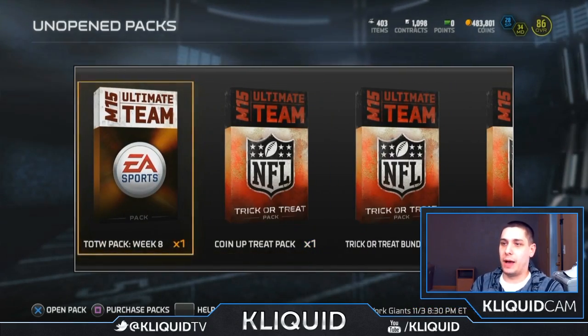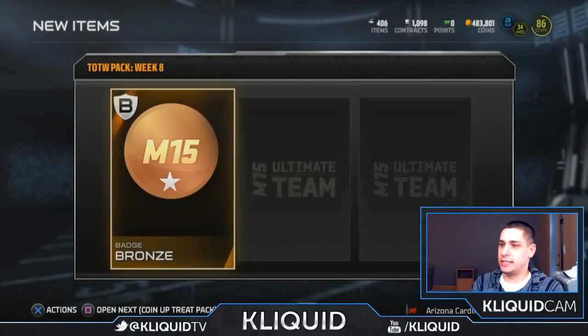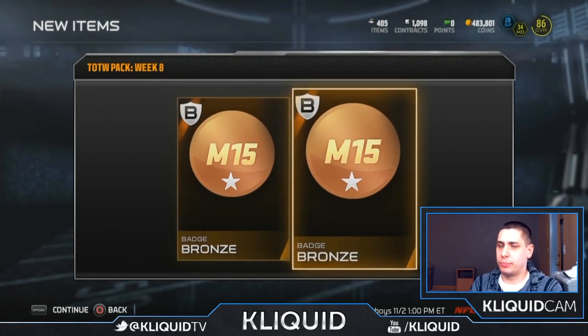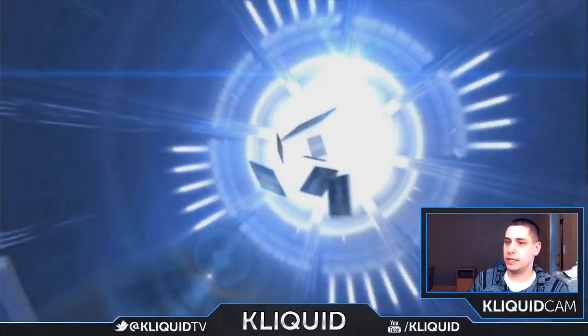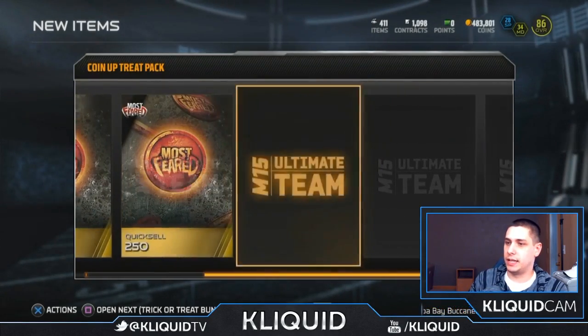I got a team of the week week eight pack, and they're bronzes — okay, not a big deal, that's fine. Still got a bunch of bronzes obviously, a few silvers, and then the gold and the elite. Pretty happy about that. Let's see what's in this coin up — 150 coins and a bunch of quick sells.